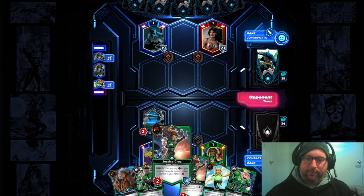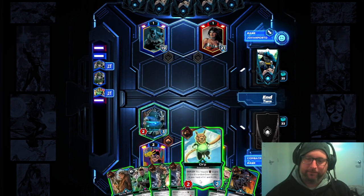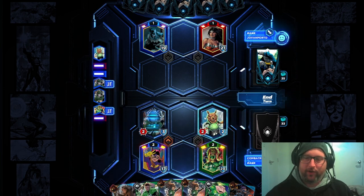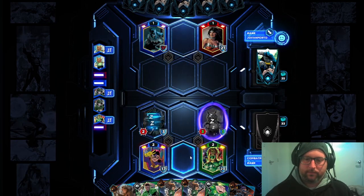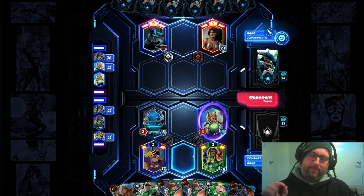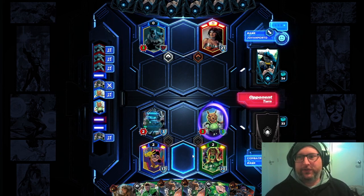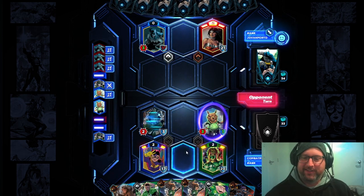Next turn we probably need to be Jessica Cruz, just so we have something big enough to kill their things. Actually that's a lie — the reason that's a lie is that they have both their leaders active, and Jessica Cruz will just outright die to it. So we'll use the chip. Then we have silver next turn, so I'll be able to Hal Jordan to generate an extra bronze, and then I'll be able to kill the Wog and use Batgirl on the Killer Wog again. This is exciting.